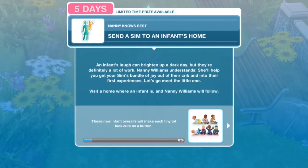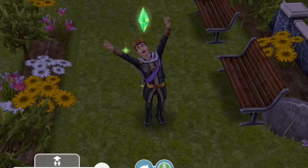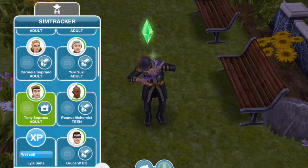Send a Sim to an infant's home. An infant's laugh can brighten up a dark day, but they're definitely a lot of work. Nanny Williams understands — she'll help you get your Sim's bundle of joy out of their crib and into their first experiences. Let's go meet the little one. Visit a home where an infant is and Nanny Williams will follow. So let's just send Tony home.